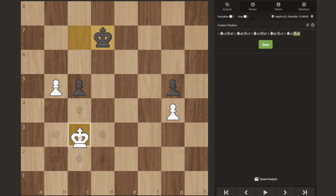Essentially they'll go back and forth, repeating moves, until they have a draw.